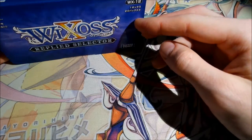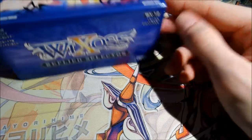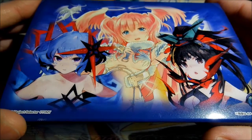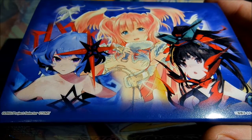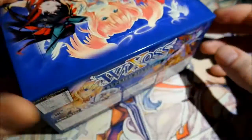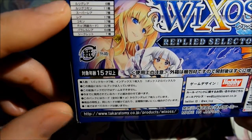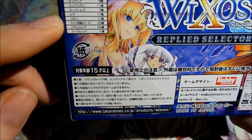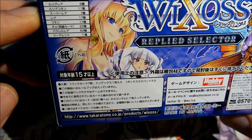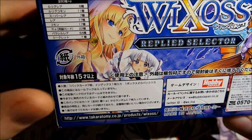This box is Y-Cross volume number 12 and it's called Replied Selector. This makes me very happy because one of my favorite characters, Tawil, is on the box. That means for me a big chance to get the Tawil card. The legend on the back tells us there are six LR types available, 11 LC types, 7 SR types, 17 rare types and 17 common types, and also some reprints.